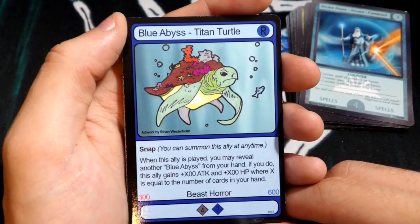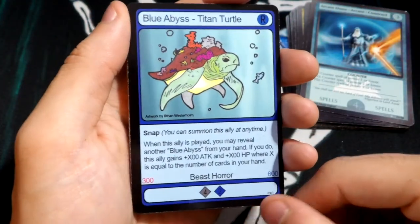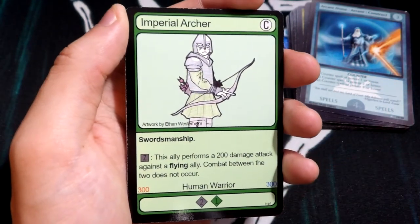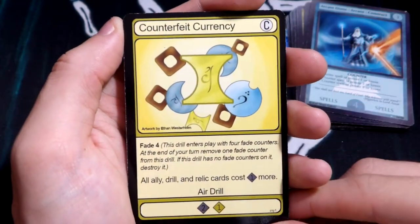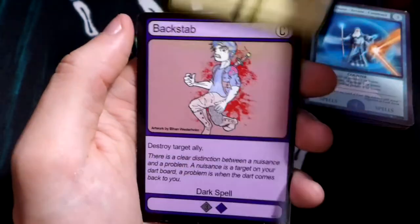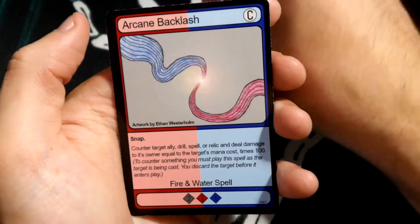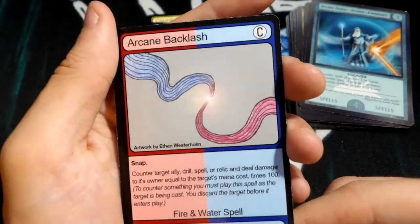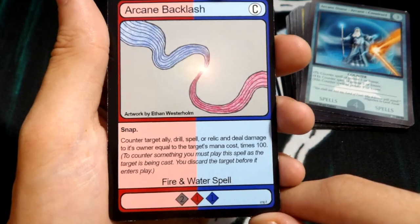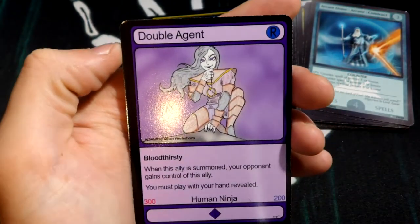Blue Abyss Titan Turtle — this is a rare, I believe. Imperial Archer. Counterfeit Currency — I've never seen this one either, this one's really nice. Backstab — I've seen this one. Arcane Backlash — I've never actually seen a dual type card before, and the effect on that is very nice. I like that late glare effect, this looks really sweet, must be powerful. And our other rare is Double Agent — I believe that's the girl on the pack as well.